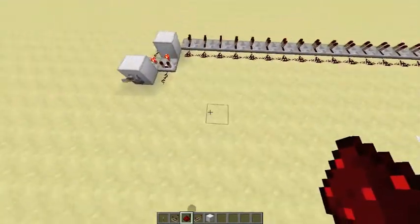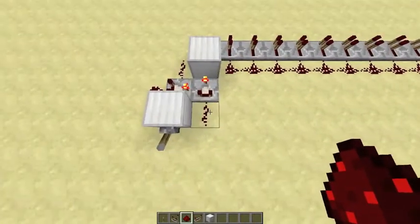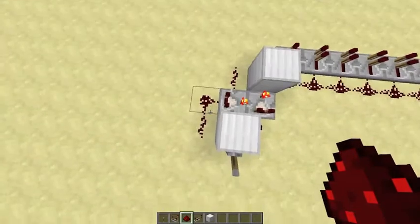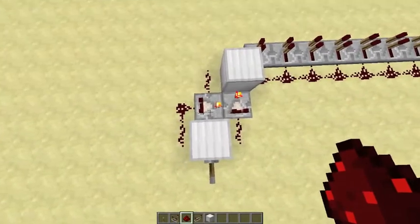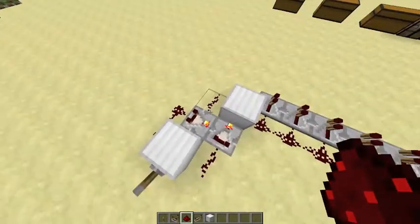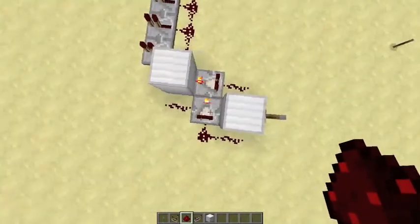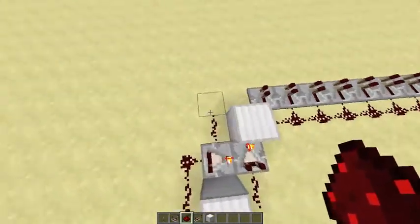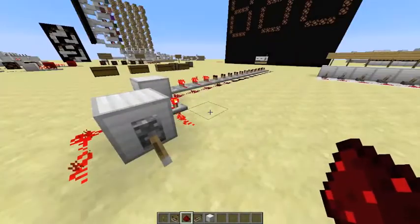The circuit itself is pretty easy. It uses two comparators in subtraction mode. You'll notice that the redstone signal to this one is only one long, and the redstone signal to this one is two long. The reason for that is that the signal received by this one is 15, and the signal received by this one is 14. So this comparator takes 15, subtracts 14, outputs a signal of 1. But then that signal of 1 is also passed back into this one, and instead of subtracting 14, it then subtracts 13, goes to 2. Instead of subtracting 13, it then subtracts 12, and so on and so forth. So that's how the basic signal works.